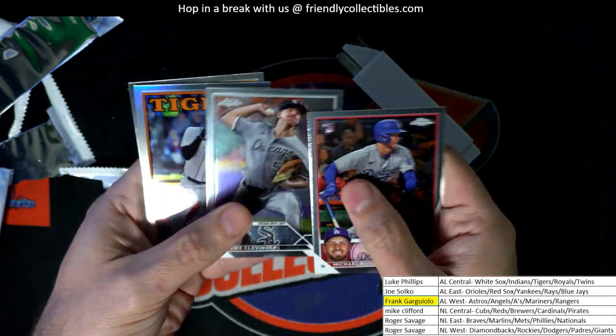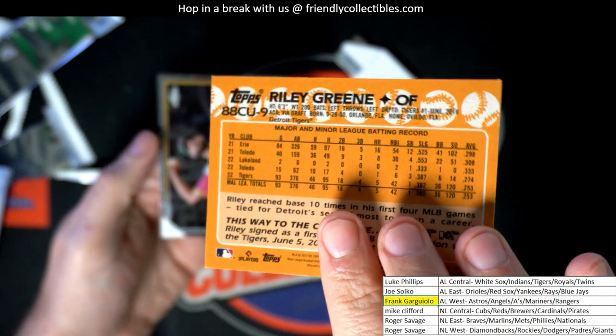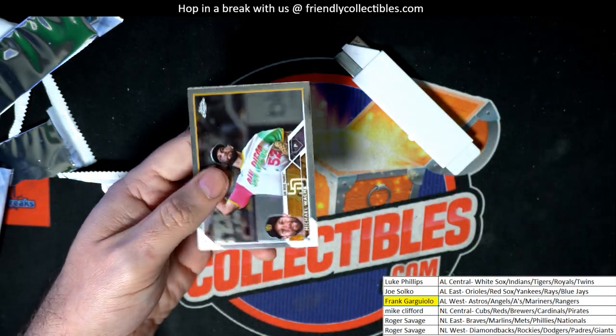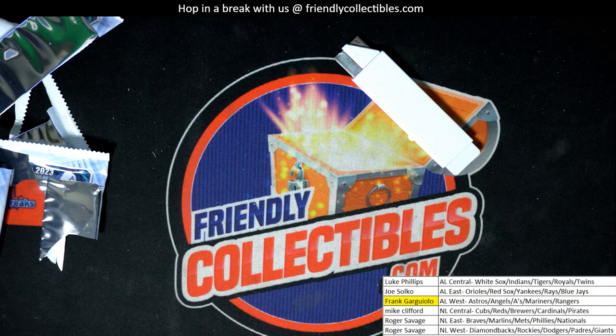Nice Riley Green. All-Star Game refractor, All-Star Game refractor. Just a whole bunch of good things coming out in our box break of Topps Chrome Update — wow, that was a lot of fun. Sure are some great things. Seventy great rookies to get on top of it.